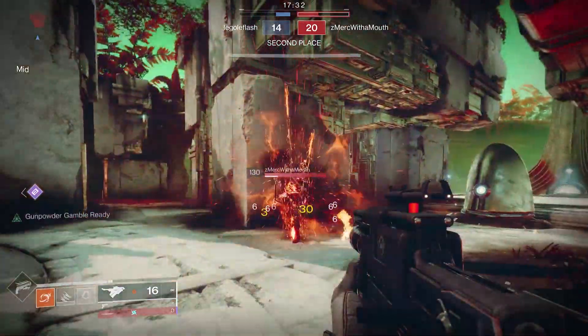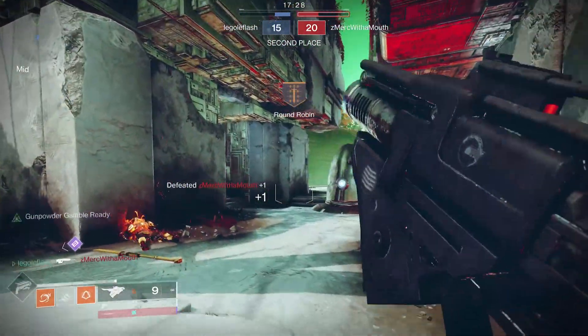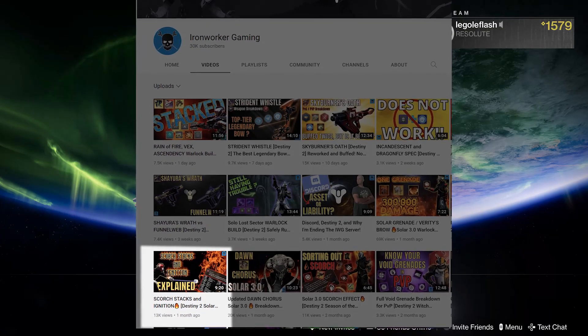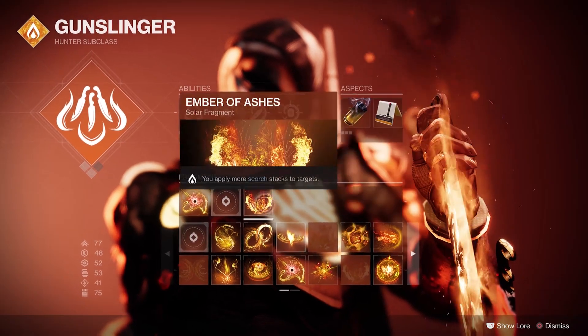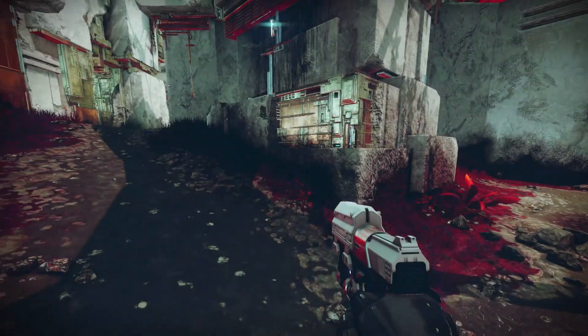Trip mines just happened to be the thing that does enough damage on top of the ignite to get the elimination. Big shout out to Iron Worker Gaming on YouTube who did a huge deep dive into how Solar 3.0 scorch stacks work for every ability. I really wanted to figure out a way to use this since it's new and no one's really using scorch in PvP outside of Calibans. It just doesn't work. The glaive shield eats everything.